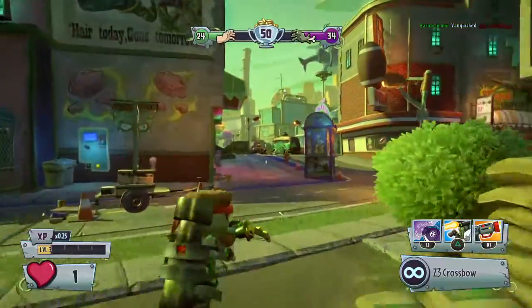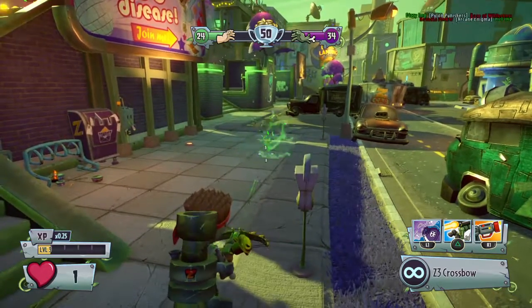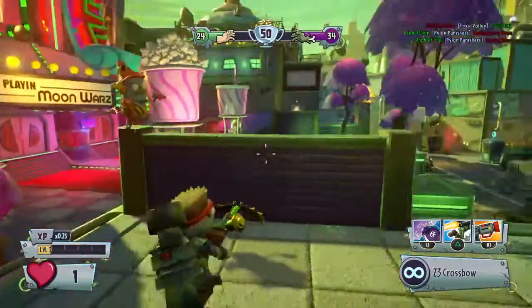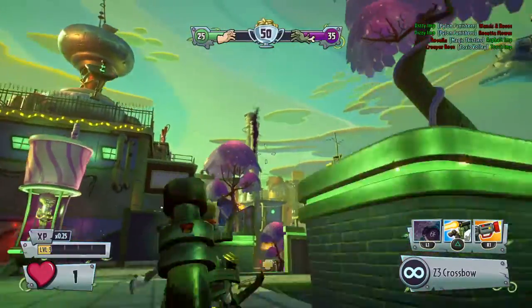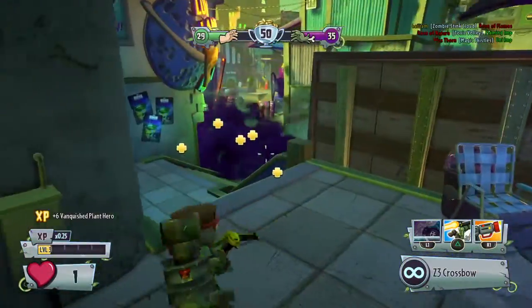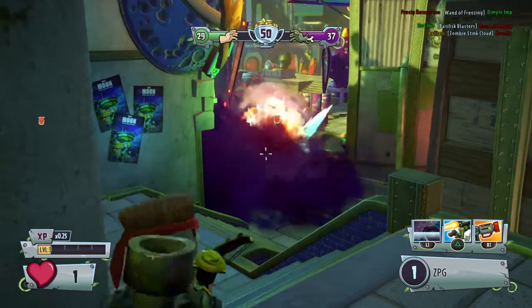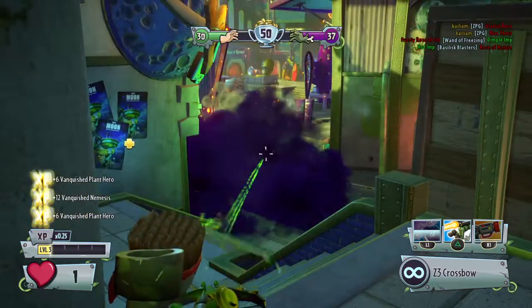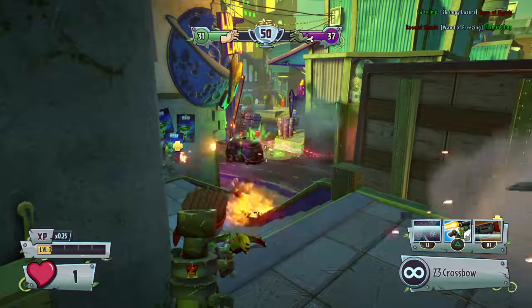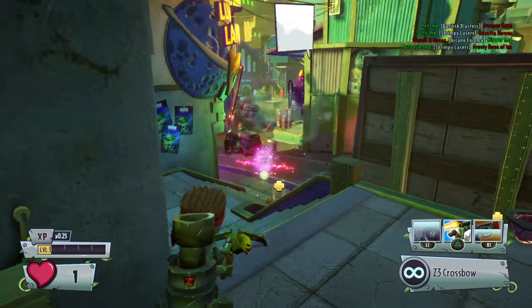So normally he has three ammo, but he has an extremely fast reload. He goes with this — reload, reload, reload, reload — and it does a lot of damage. Okay, smoke bomb. Let's see who I kill. Look at all those imps dying everywhere. I killed someone. That was awesome. That was the best kill ever.